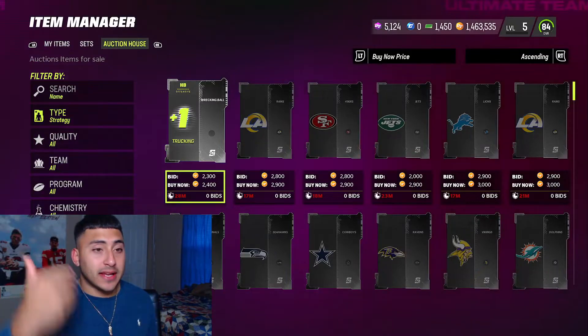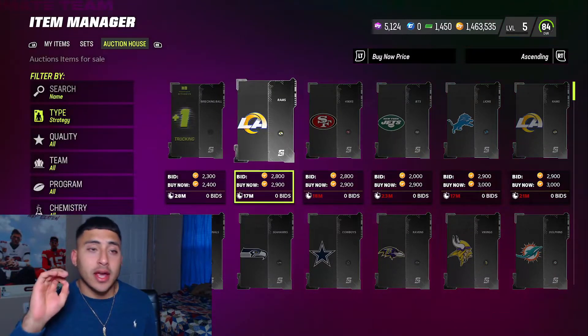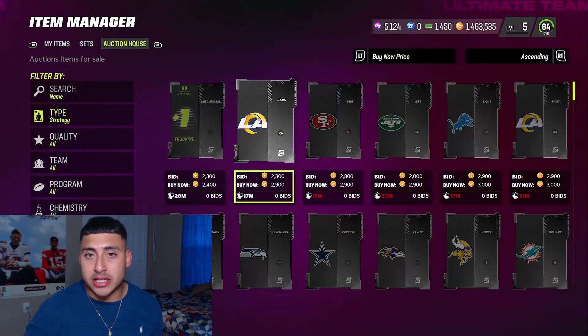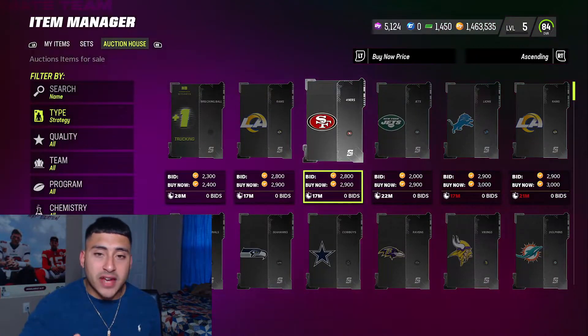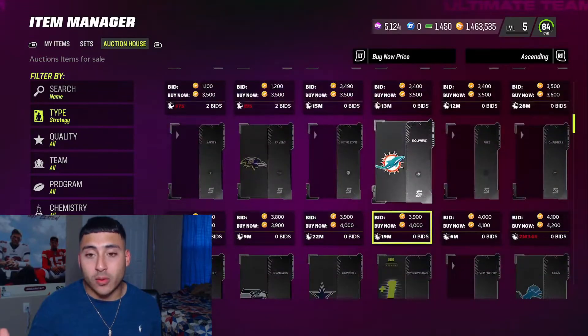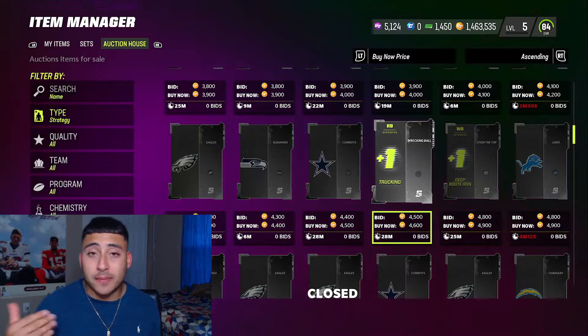Jumping into it — the easiest way to explain it is by showing you. Right now I'm in the auction market, and this year there are two ways to get boosts on these strategy items. There's ones for the theme team — you guys see right here we have common, aka silver, collectibles that will give you a team boost depending which tier you have.